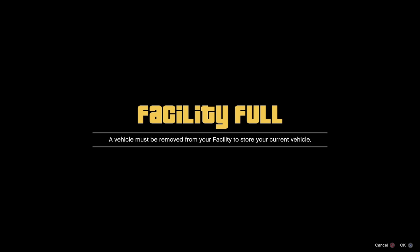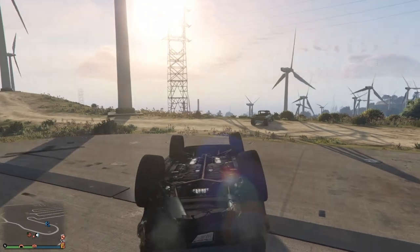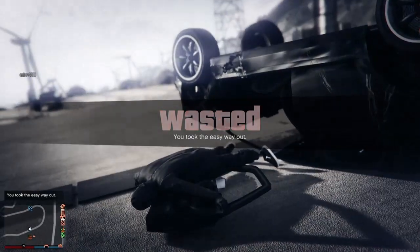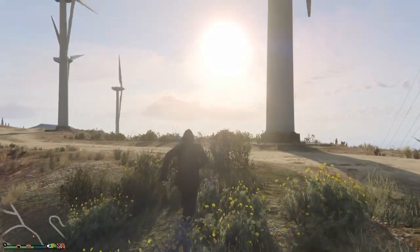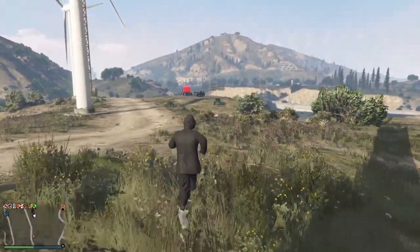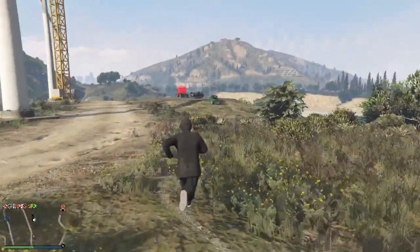Once you're flipped, press okay, jump out of the vehicle, and kill yourself. Once you've killed yourself, tell your friend to park your vehicle on top of the yellow circle. As you can see, I still cannot jump — which is sad — but it still works.